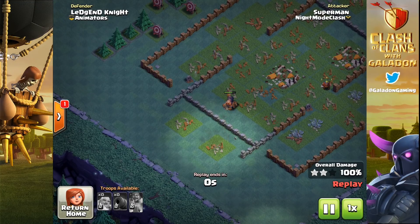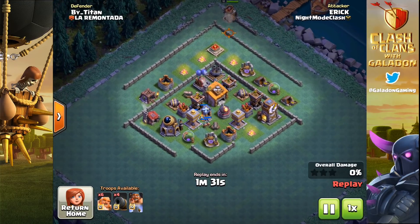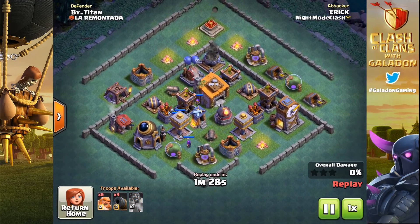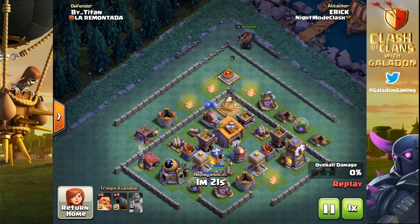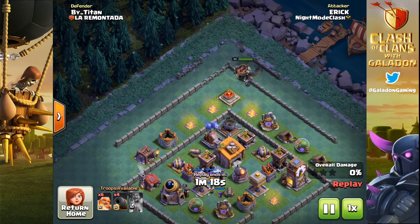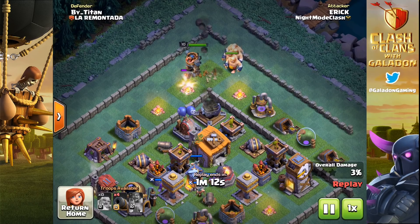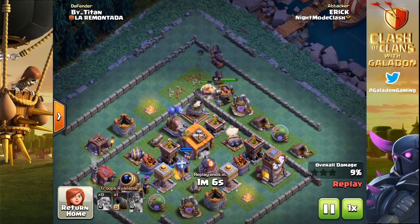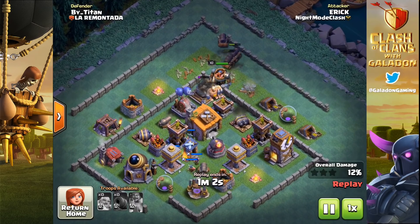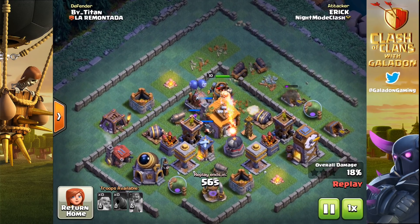Superman, just barely by the skin of his teeth, picking up the cannon cart and giant three-star win. Now Superman is not the only player in our clan having success with crazy endings using this army composition. Let's watch Eric, also a global top builder base player. He's coming from the top of this open base — a diamond variant, very popular right now — also going with the single entry point. Very luckily he only loses one giant going through the wall, and everybody gets right on top of each other. The multi-mortar is down, and that is the worst enemy of the carts.